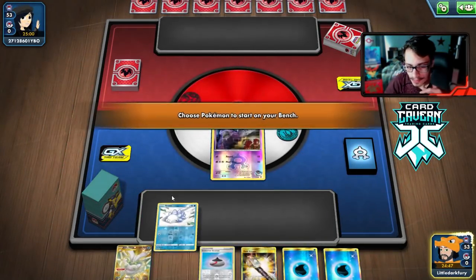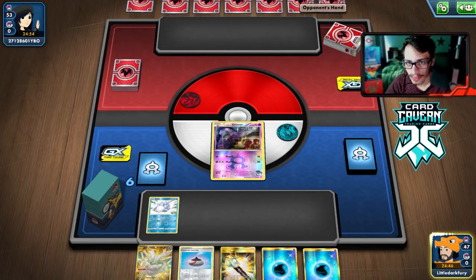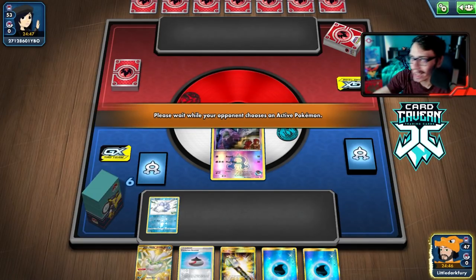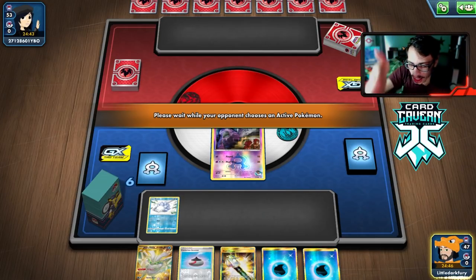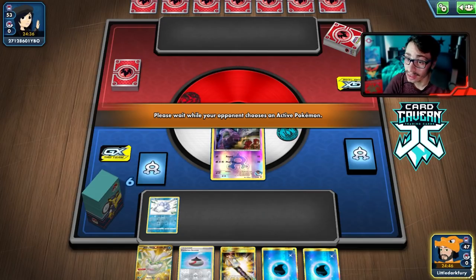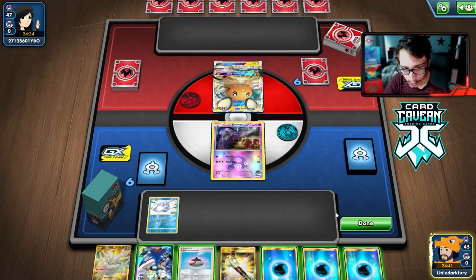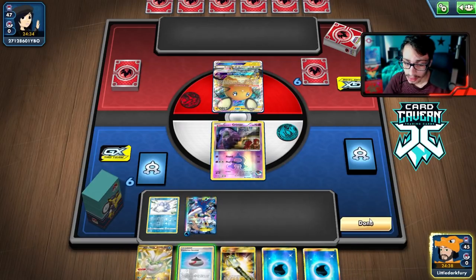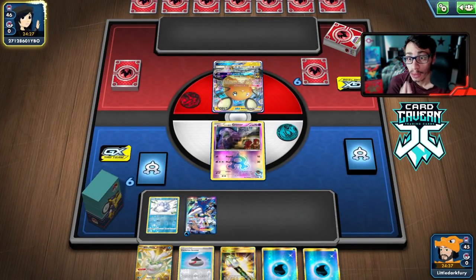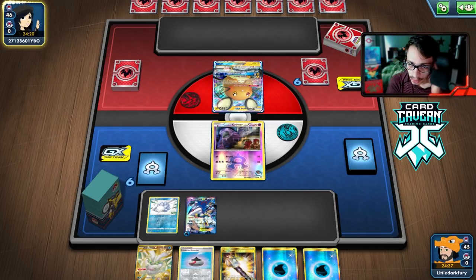We got the Aqua's Grimer — not a very good hand, we don't have any supporter but we do see a mulligan so we get some extra hope. Oh, they got Marnie in the deck — maybe they're playing Victini VMAX, that'd be kind of funny because we're playing an EX which is a generation below GX. That's kind of hilarious. EX is just power crept out of the format, but it's still fun to use this card.